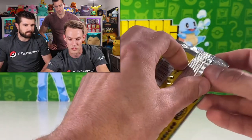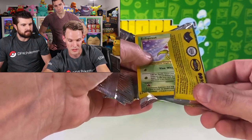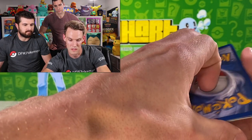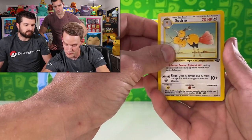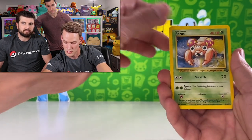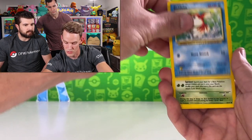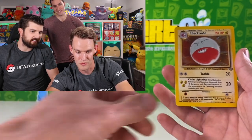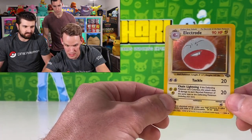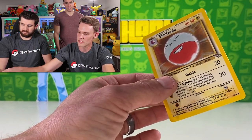Last pack magic — we'll see if we get Wigglytuff. We opened some long stem Jungle ones and short stem — a little mix of both. It's time for Jolteon! And there we go — the holo looks amazing, a little bit of silvering but not bad. Very cool.